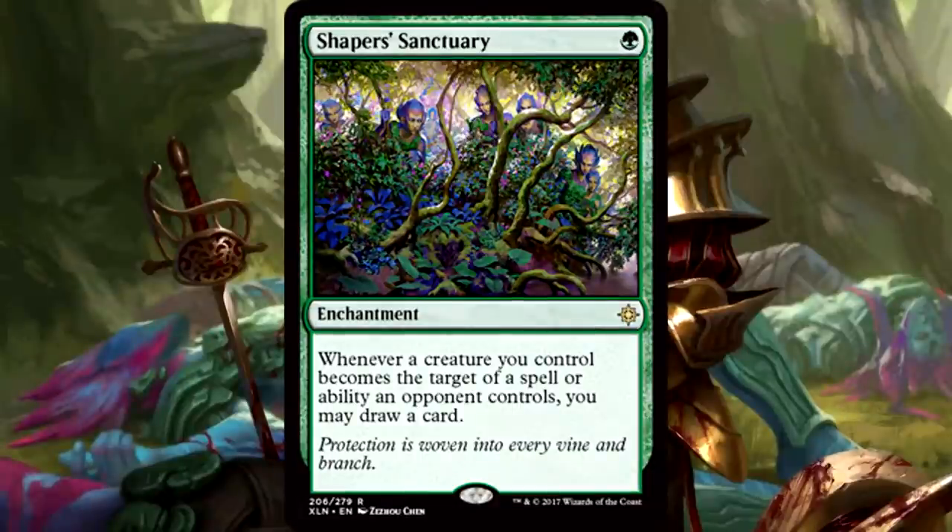Shaper Sanctuary is 1 green mana for an enchantment. Whenever a creature you control becomes the target of a spell or ability an opponent controls, you may draw a card. All this card draw on green — there's so much card draw on green! They're inserting it into the set in the most genius ways. It's a cheap enchantment; sure, it doesn't protect those creatures, but it replaces them in your hand when they're targeted by removal. Green insurance policy in a green stompy deck. This is a quintessential sideboard card for matchups where you're up against a strategy with a ton of single targeted removal.